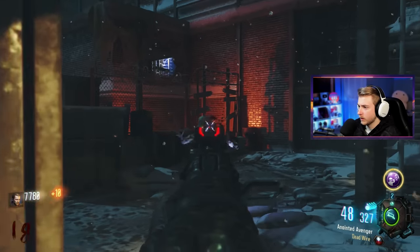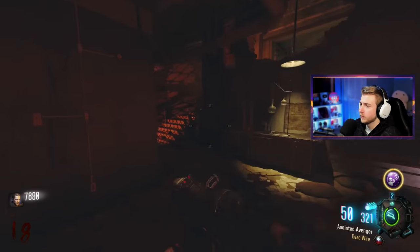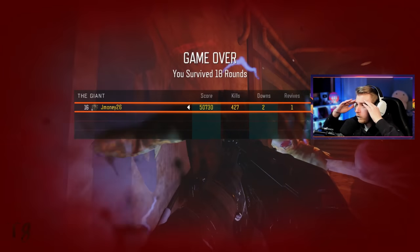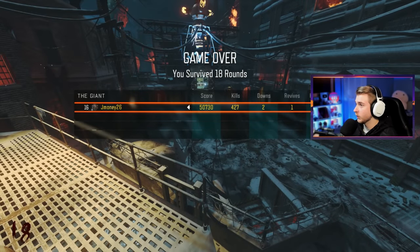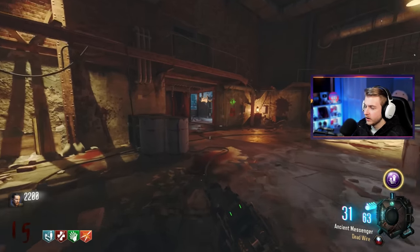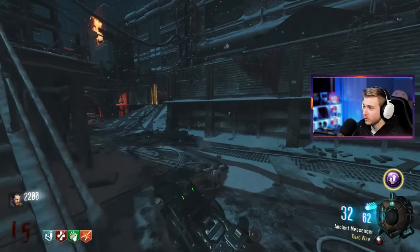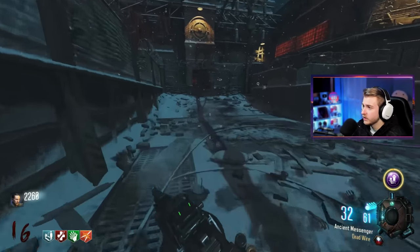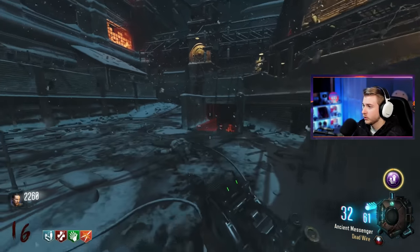I probably should have used my gobble gum — that probably would have helped. Let's loop our way back to jug and I'm probably gonna grab jug and hit my gobble gum because that's a hard area to get out of. All right, I've reset up — I just got the Wonder Waffle back. I've been using the Overwatch-looking gun and I even Pack-a-Punched it because it's been doing pretty well honestly. I'm not wasting my other mega gobble gum — I like the perk ones.